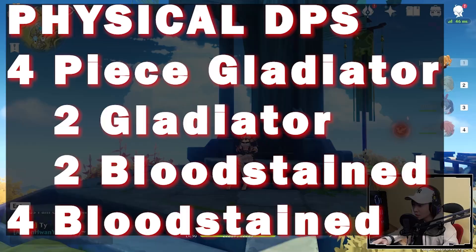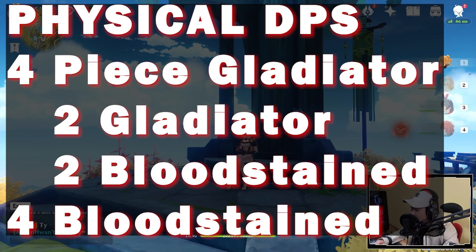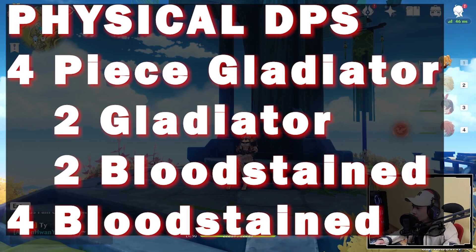The best artifacts for a physical DPS Jean build are going to be the 4-piece Gladiator set, 2-piece Gladiator and 2-piece Bloodstained set, and 4-piece Bloodstained set. The 4-piece Gladiator set is nice for normal attacks, and with Jean you'll be doing a lot of normal attacks because of the lifesteal for the party. The problem with this set is that it's almost impossible to have good substat rolls because it costs way too much resin to farm. 2-piece Gladiator and 2-piece Bloodstained seems very balanced. If you're focusing mainly on charge attacks like I'm doing here, the 4-piece Bloodstained can work really well with Jean.